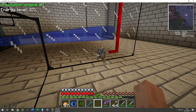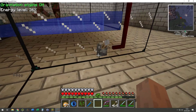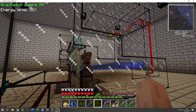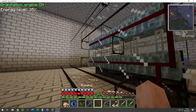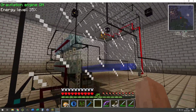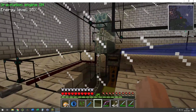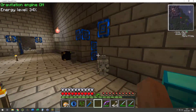This looks like a different spawner setup. These must be tesla coils or something similar. I must have set the glass up so they wouldn't be too close and you wouldn't hurt yourself, but you've still got the same setup with water pushing mobs into it. I do like these — they're pretty cool.